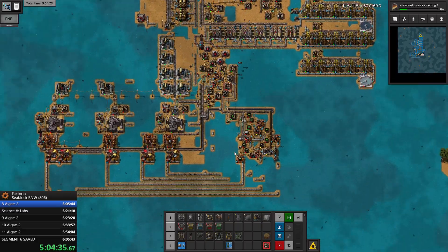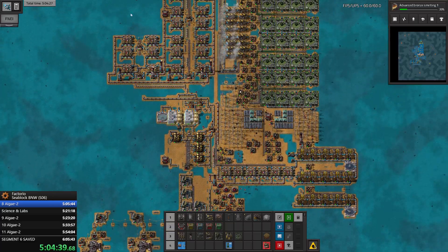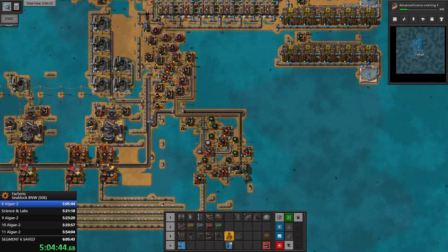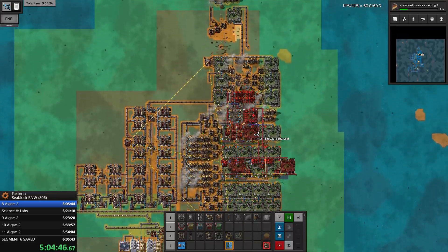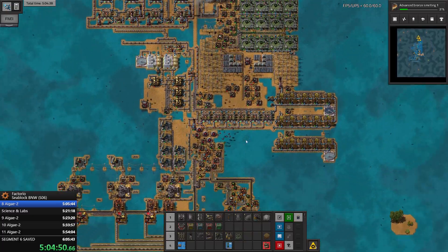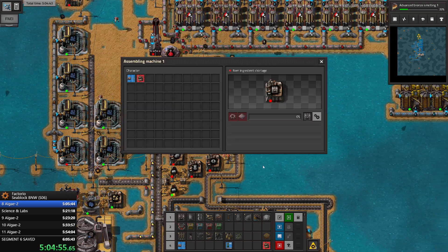With 24 electrodes we will be able to supply 12 electrolyzers that I am planning on building here. So I fit the amount of electrolyzers I'm going for to the amount of steel available since the previous episode - it wasn't pre-planned but it came out quite nice.